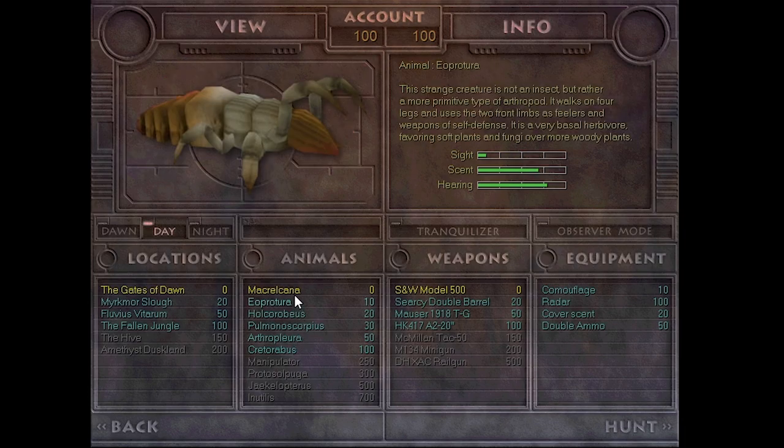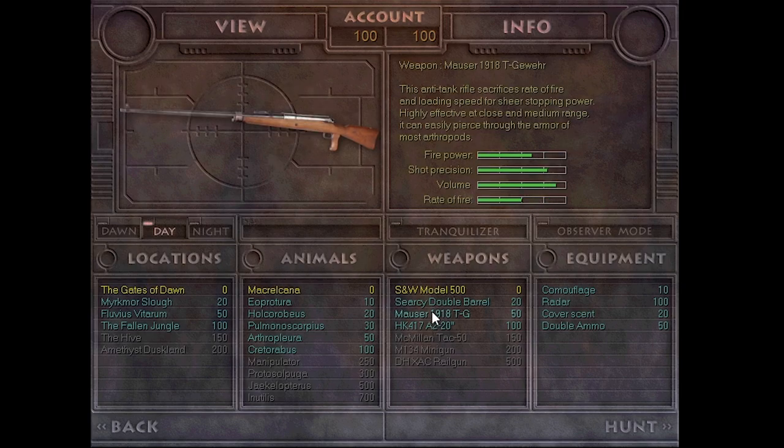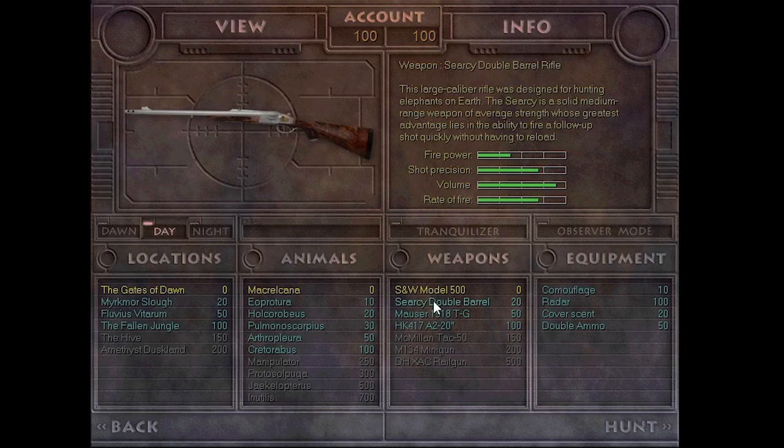We've got a nice variety of weapons right from the very start. There's the Smith & Wesson Model 500 — a five-shot double-action revolver, the only handgun choice, capable of piercing through arthropod armor, with a fast shooting rate but accuracy declining with distance, ideal for close quarters. And the Circe double-barrel rifle — actually an elephant rifle, designed for hunting elephants on Earth — a solid medium-range weapon whose greatest advantage is the ability to fire a follow-up shot quickly without having to reload.